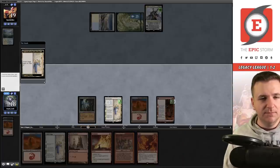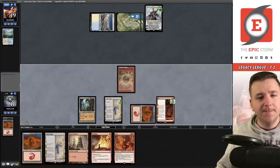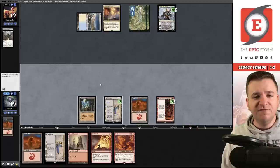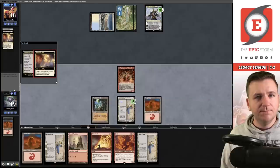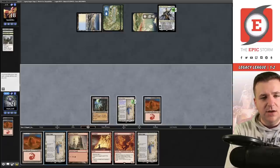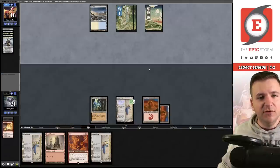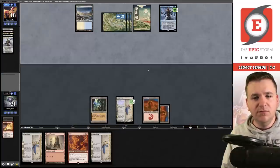I play the Saga and then a Goblin Welder. Teferi plusses and Swords the Welder — they have five cards. The Fable transforms into Reflection of Kiki-Jiki. They fetch, then Sword the Reflection. I'll wait one more turn to play the Saga and Blast the Teferi. They cast Narset and don't use the minus — interesting.